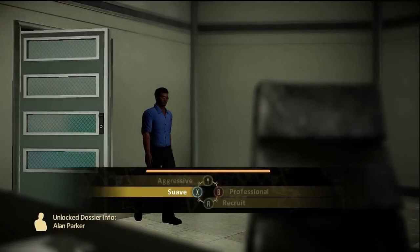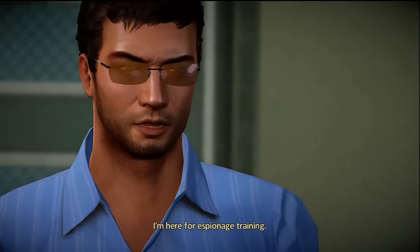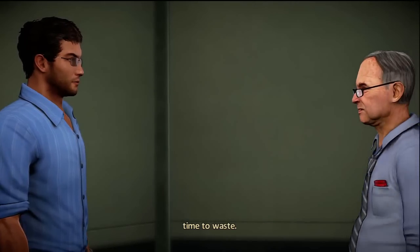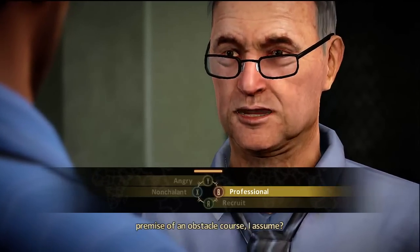This is a restricted area. The vending machines are down the hall and to the right. I'm here for espionage training — Westridge's new recruit. Good. There's no time to waste. So, orientation. You are familiar with the premise of an obstacle course, I assume?